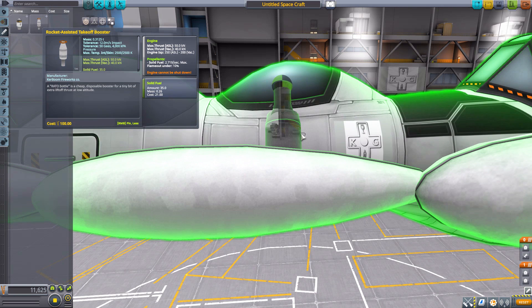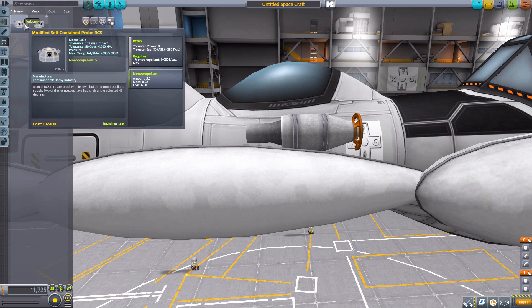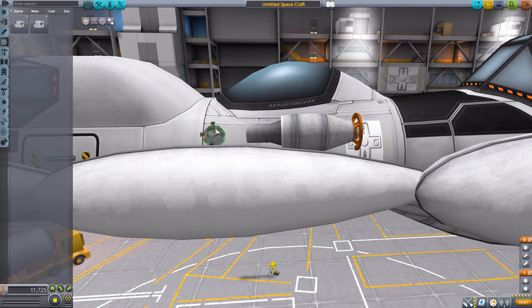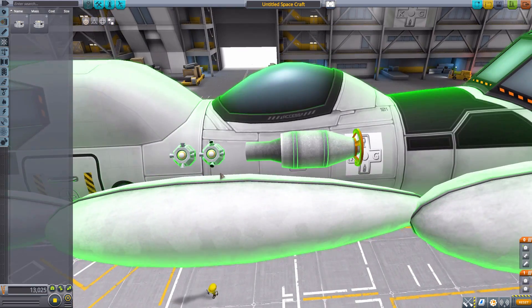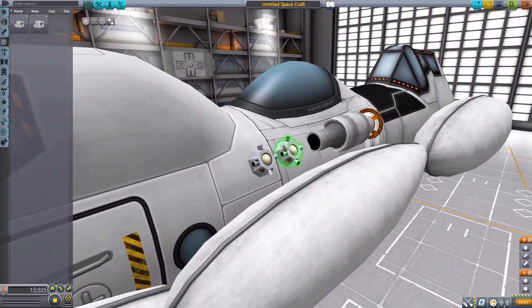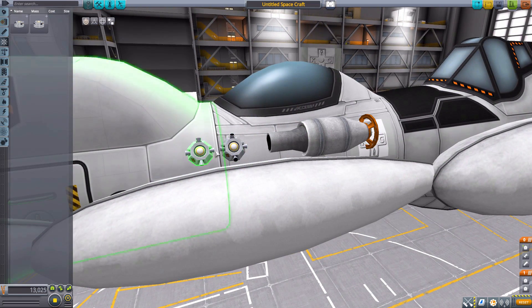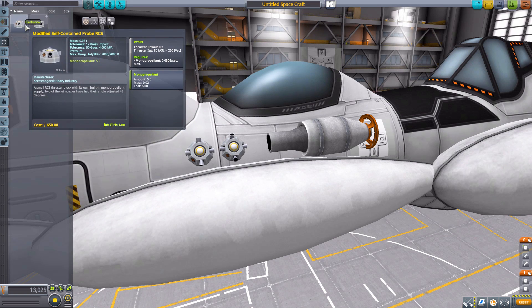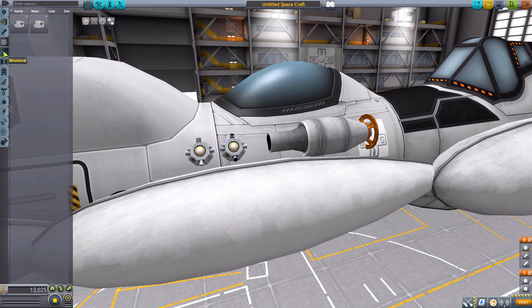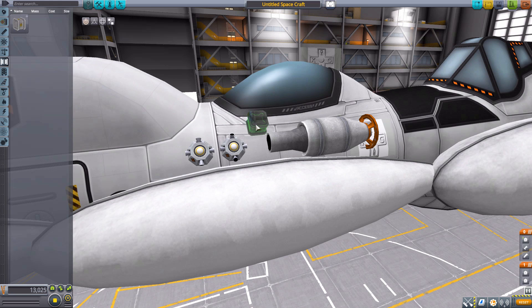In command and control we have two different RCS blocks: the modified self-contained probe RCS and the self-contained RCS. They are more or less identical — slightly different designs, with one having RCS nozzles angled outward on some sides and straight out on others, while the other has all nozzles straight out. Other than that, they have the same stats and both have five built-in mono propellant of their own.